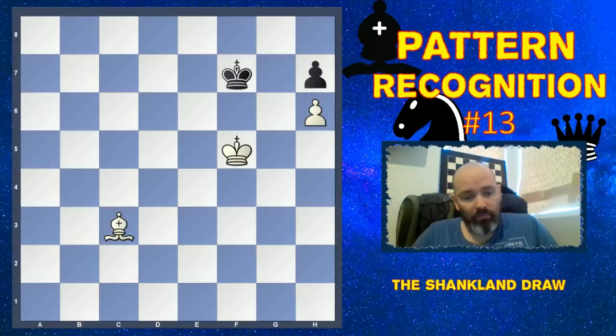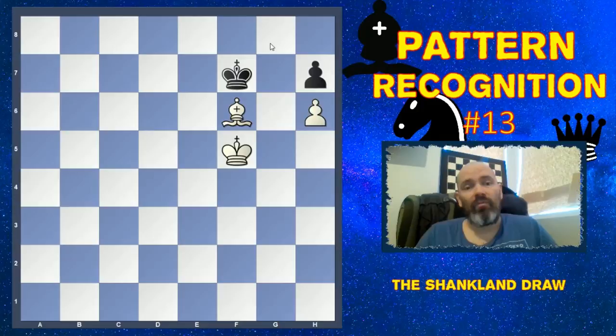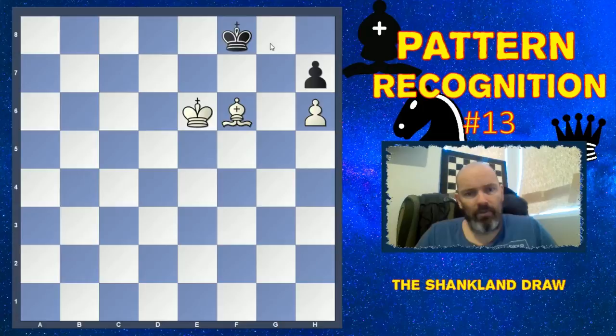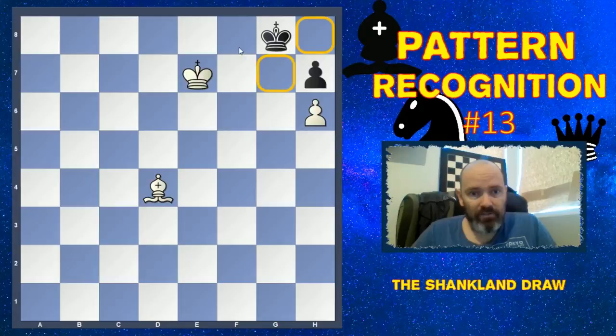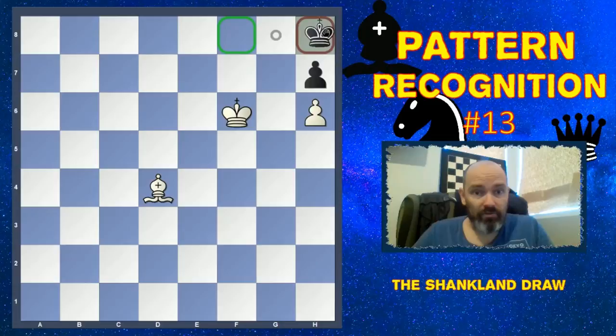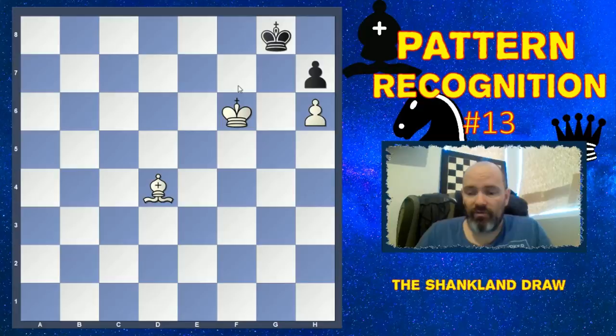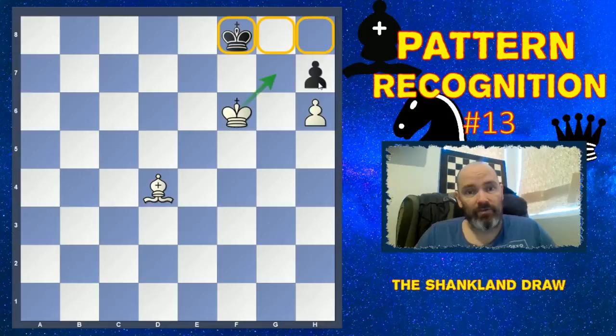The reason this is a draw is that the only way for white to win is to capture this pawn. However, black has a very simple drawing idea: if he reaches the f7 square he can next go to g8, and it turns out you can't kick the King away. We move the Bishop, the King moves to the corner, the King moves closer — we simply can't kick the King away. If we try to approach, there's even a stalemate: King e7 is stalemate, and the King can't move.